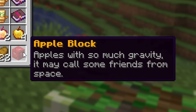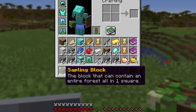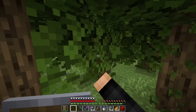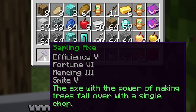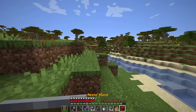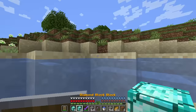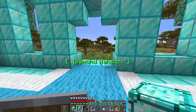The apple block says apples with so much gravity it may cause some friends from space. The sapling block says it can contain an entire forest all in one square. We place the sapling block and it squishes us — we get an entire forest with an ax in the middle: efficiency five, fortune six, mending three, smite five — the ax with the power of making trees fall with a single chop. The apple block then sends something from space — an apple shower. Not bad, but now we go for as many mansions as possible to get netherite.